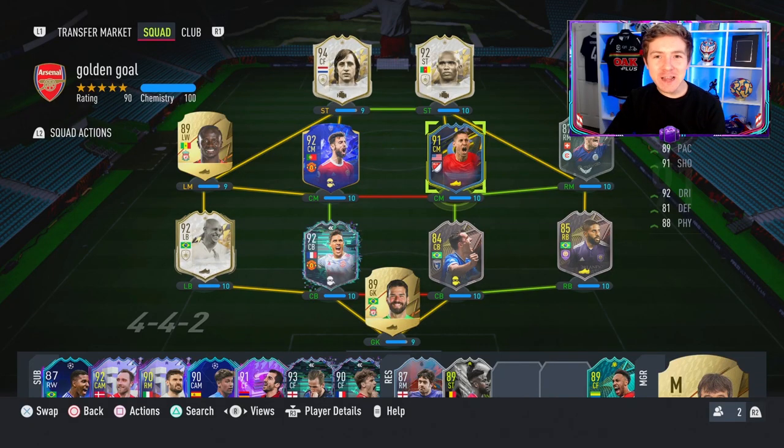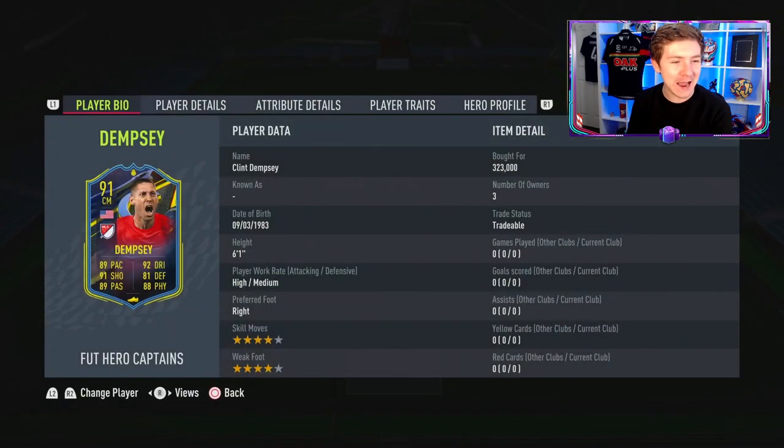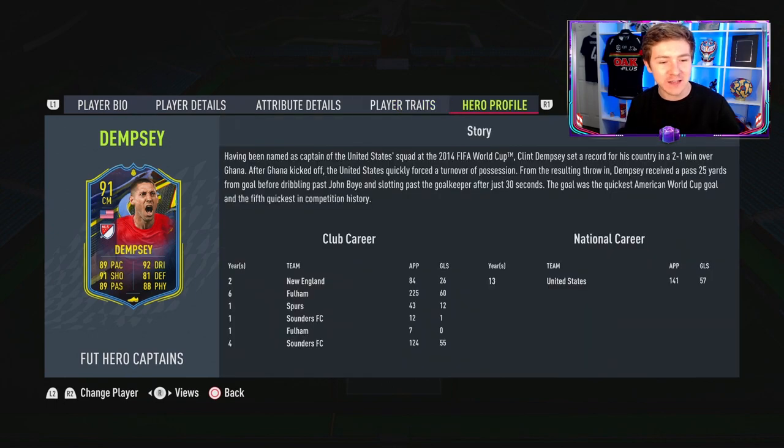New promo in Ultimate Team, and I think it's a pretty good one. There are some really cool players involved, and one of them in particular is a boosted Heroes Clint Dempsey. Look at this card now. He has been given a massive boost versus his normal Hero card, and he's kind of the American Hullick now. This looks great, so I'm looking forward to trying this item out today. Paid over 300k for him on release. I get the feeling he will be very, very cheap very soon, especially with Team of the Season round the corner. But I'm hoping the card is going to be an absolute monster in-game.